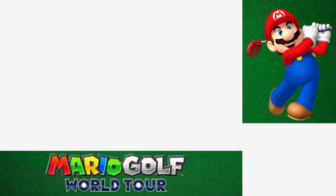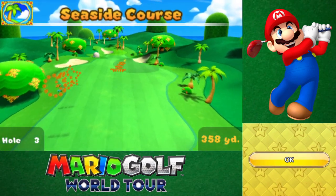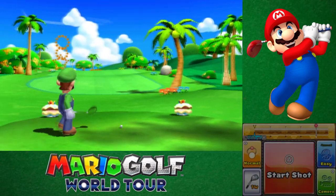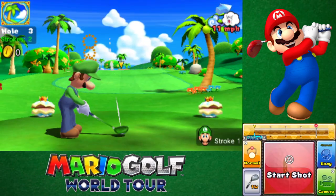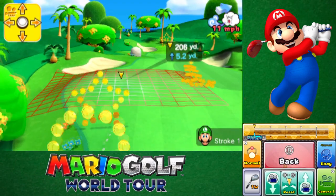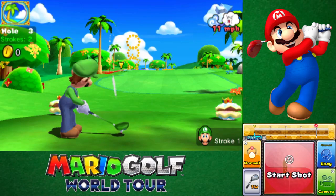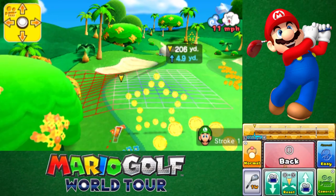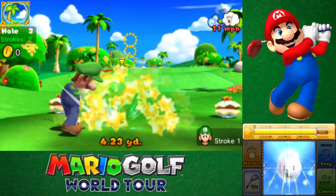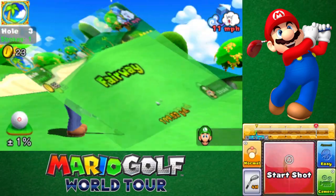Let's go to Luigi now. All righty, we got some rings and where a star is. How many strokes do I even get for this? I get two strokes for this, so I think we'll be just fine. Maybe I should shift it over a lot more since the wind is blowing at 11 miles an hour. Maybe shift it over just a little more that way. All righty, not bad — we got 23 out of that.